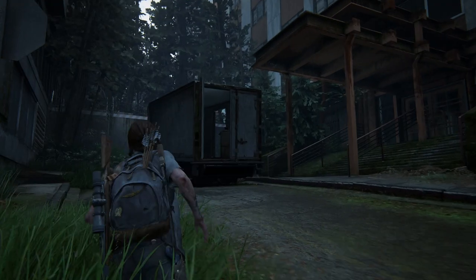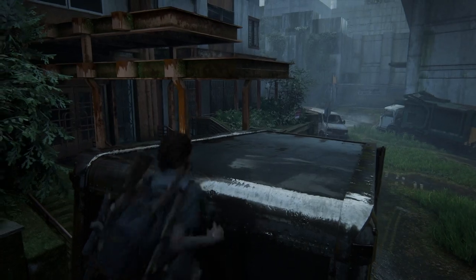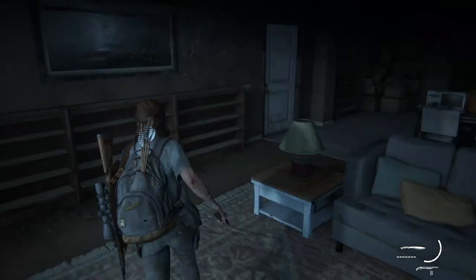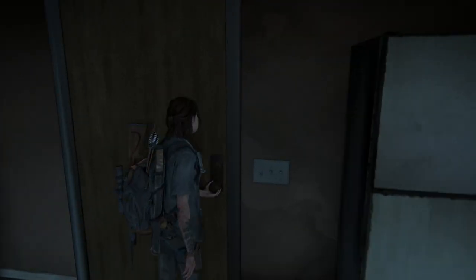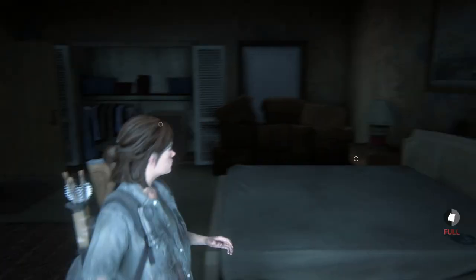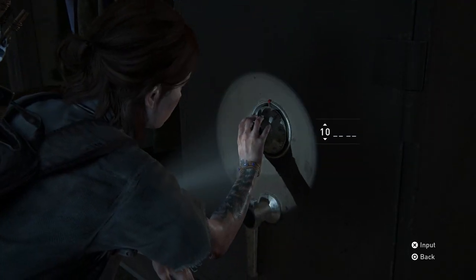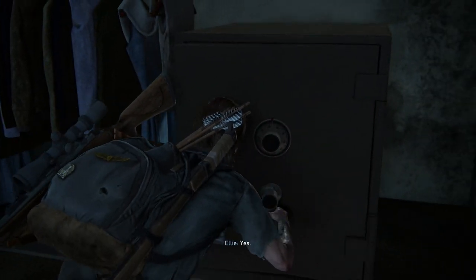Number eight is in an apartment in Day 2's chapter, The Seraphites, and it's easy to miss. Climb up here and break the glass to get inside the right apartment from the outside. There's a note that says the safe combination is their wedding date. On the calendar, it says their 30th anniversary is 10-08-13. So subtract 30 years and you get 10-08-83. That's the safe combination, and there's supplements and ammo inside.